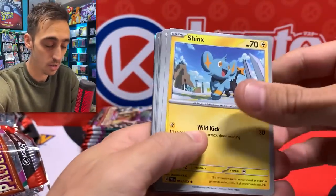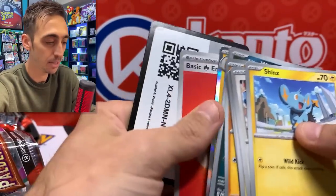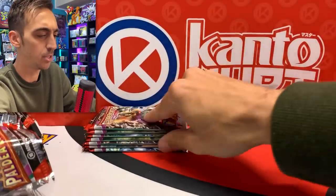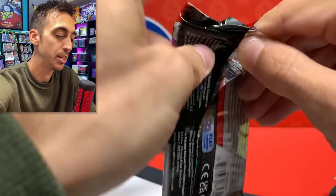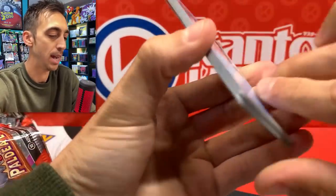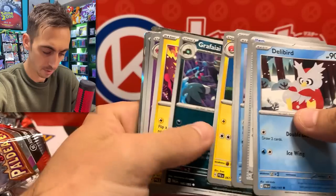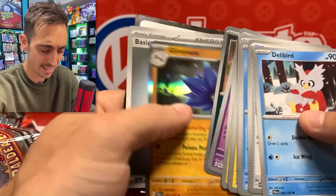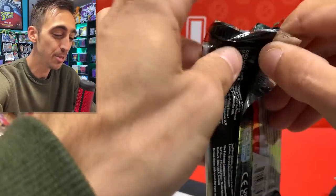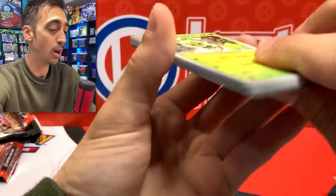Getting towards the end. At least I'm not doubling up — I'm surprised I haven't doubled up more. Code cards are like a little torn up, which is a little weird. These wrappers are the thin style wrappers, compared to the kind of thicker ones we were getting with the Scarlet Violet base set. Hopefully you guys are doing better on these codes. We just kind of went a bunch in a row with nothing.